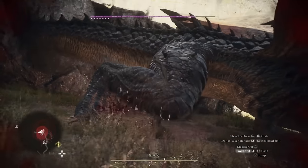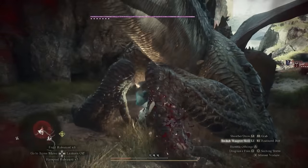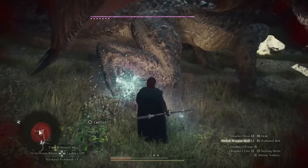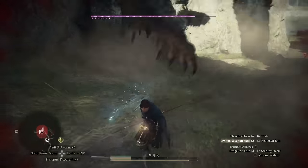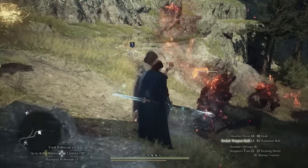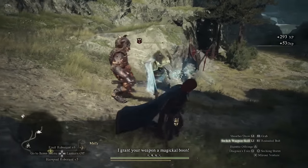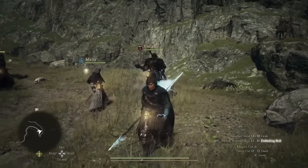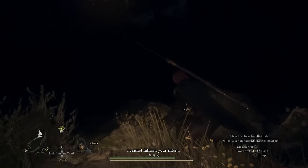The player decides to take on a Drake without knowledge of how his skills work and is naturally punished. After a few basic attacks and a Redoubted Bolt, he decides to cast Setching Storm — it generates orb-like blades and they fly out after enemies. It does deal damage to smaller enemies, but seems rather underwhelming considering the flashiness of the rest of the Mystic Spearhand. Be sure to always high-five your pawns when they put their hands out — it's just a decent thing to do. Or you could just throw them off a cliff.